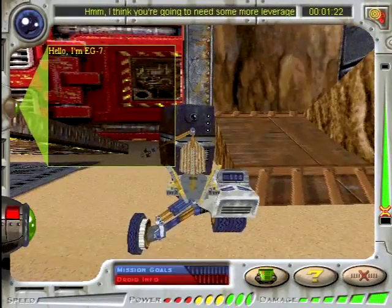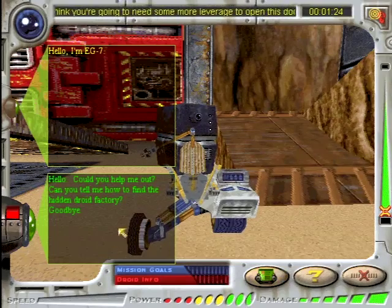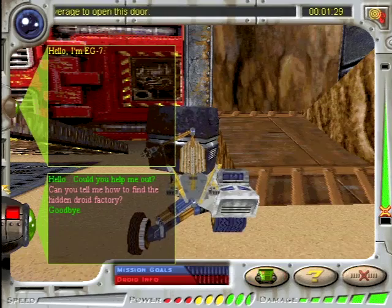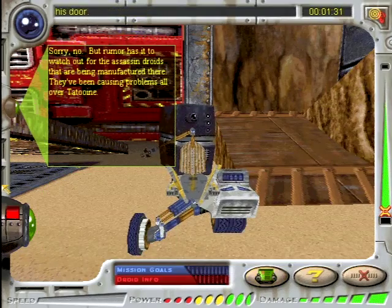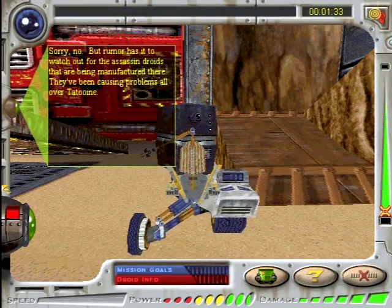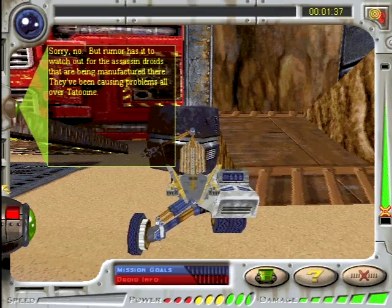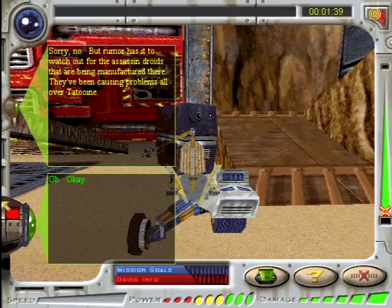How about this fat guy? Hello, DG7. Can you tell me how to find a hidden droid factory? Sorry, no. But rumor has it to watch out for the assassin droids that are being manufactured there. They've been causing problems all over Tatooine. Oh, really? Thanks for that rumor.